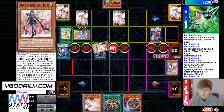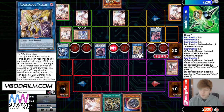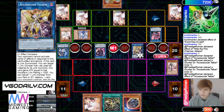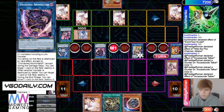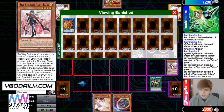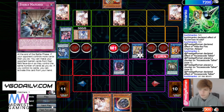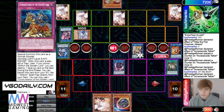Normal summon out Rose, then go into Access Code, effects pop. He's gonna get Abomination effect now — chain Widow Anchor. He has enough to steal, then Access Code effect.